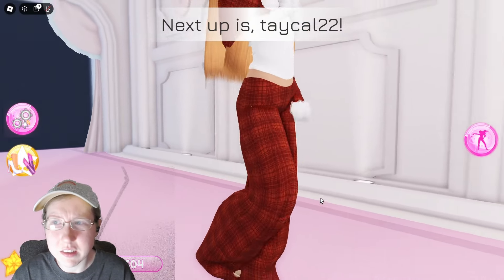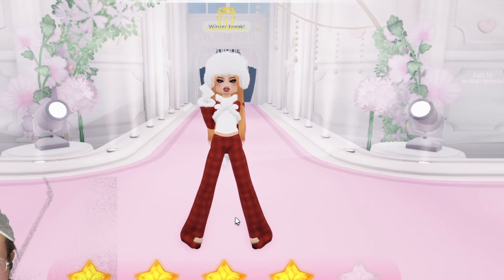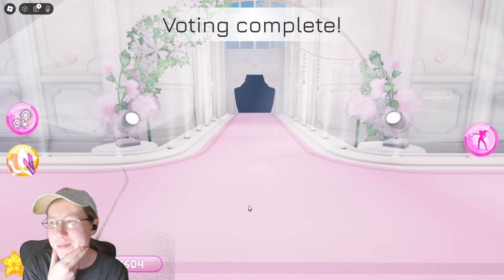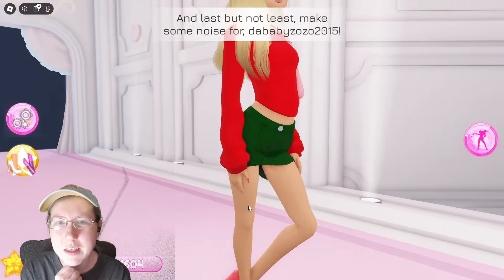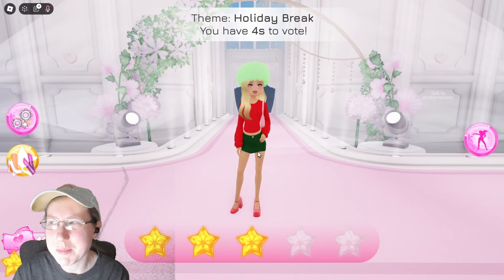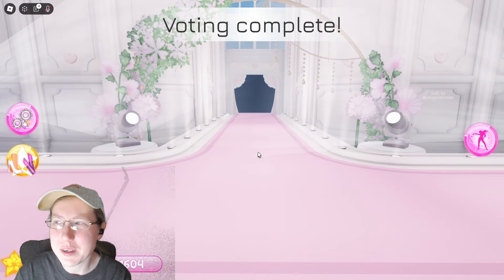Next we have Take Hell 22 — I like the effort she put into this, but there are a lot of things that aren't working for me, especially the shoes clipping through the pants. I'll give it four stars because it fits with the Christmas theme. Next we have Dead Baby Zozo — that's not a bad outfit but it just doesn't really mix well together, so it's definitely not my favorite. Let's see who the winners are.